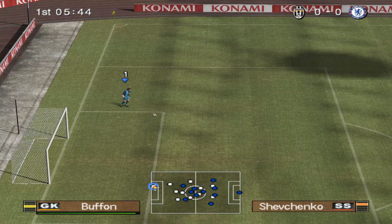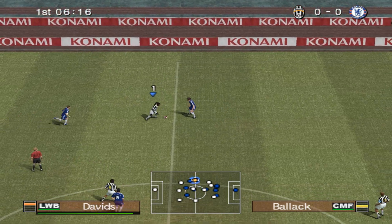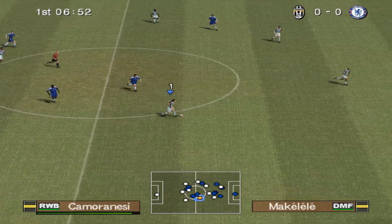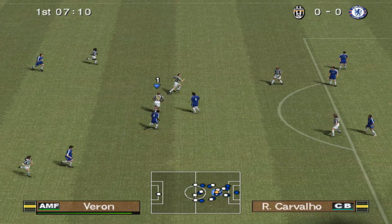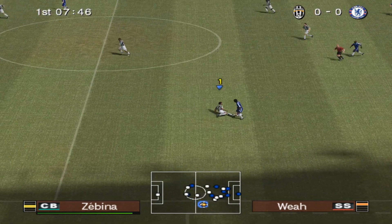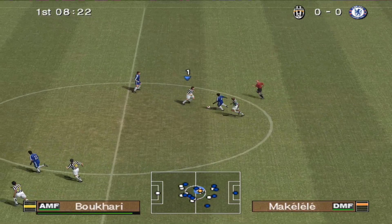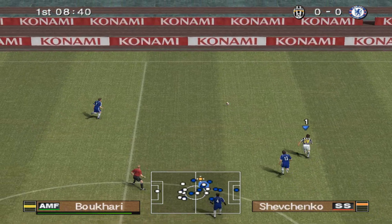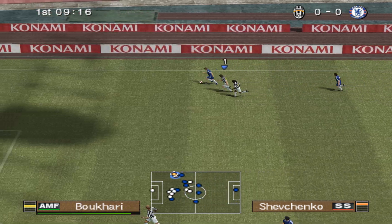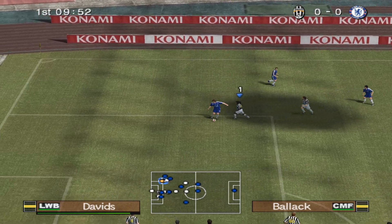Well, they've had several attacks already, Trevor. Yes, this is all the makings of a classic game. Possession maintained here. A vital cut out and a good clearance. Holds on to the ball. He chooses to go down the right.